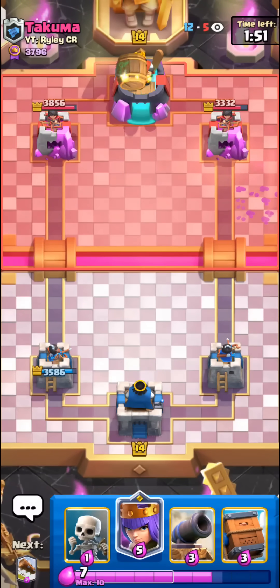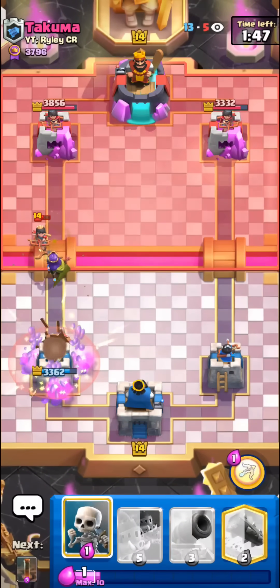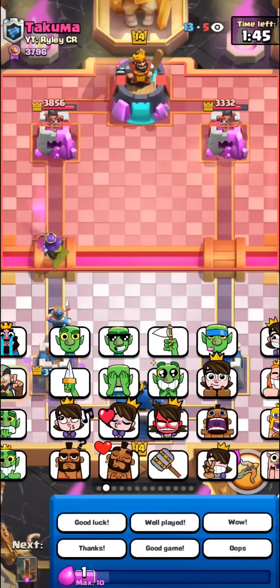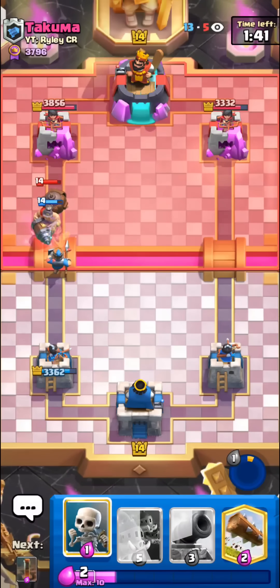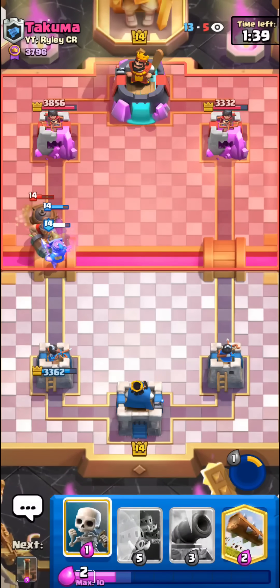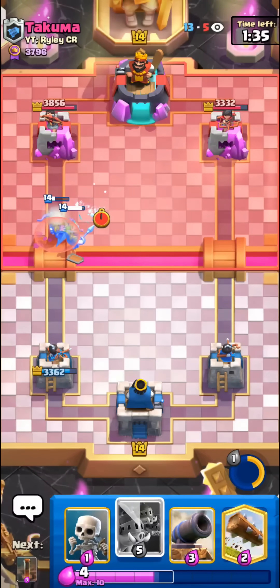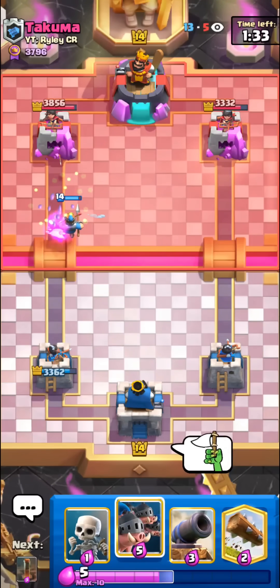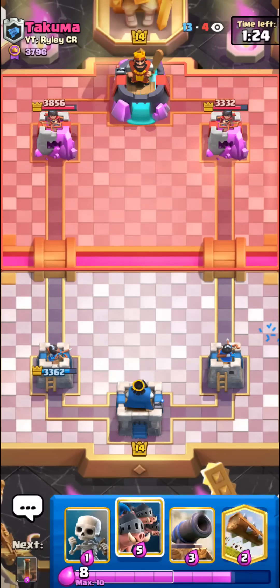Nice to force out the goblins. Gonna delivery queen for his princess. He's gonna mighty miner on this but I think he may have to play something else because of the recruit. We can pop this ability - recruit should tank for this. On our next push he's gonna have to waste a log or something, or goblins, because he has no ice spirit in cycle to combo with the bomb tower. So I'll take it.